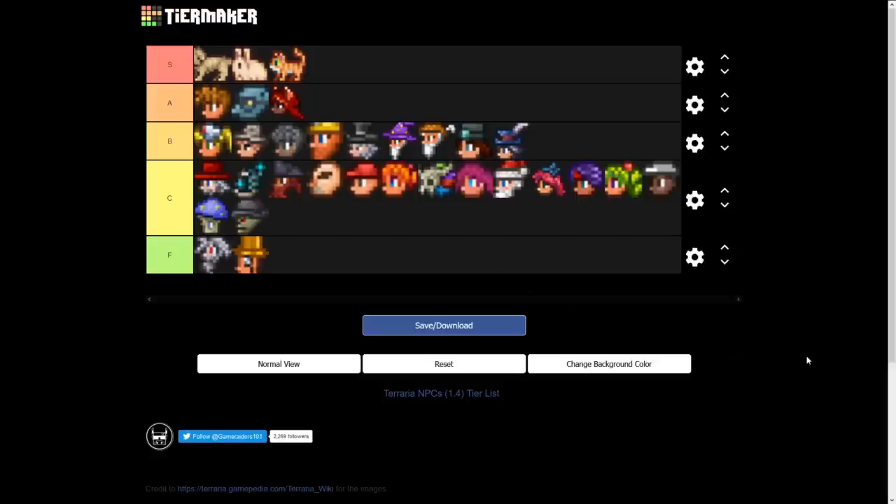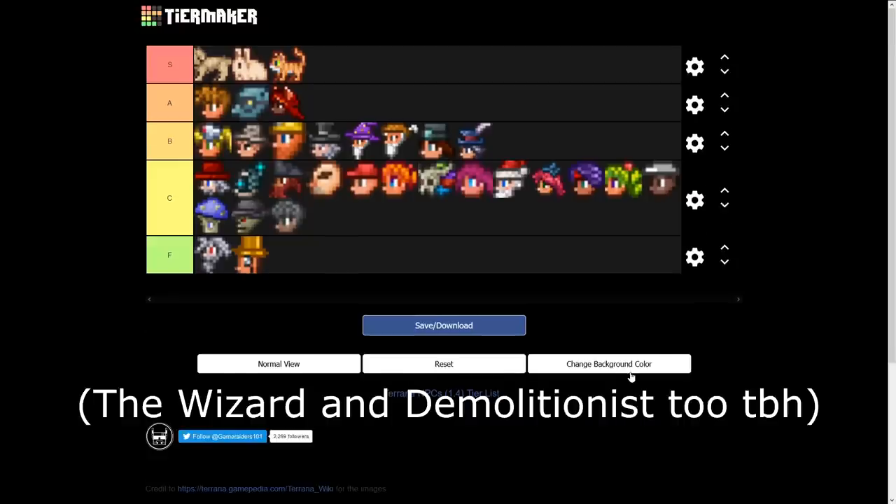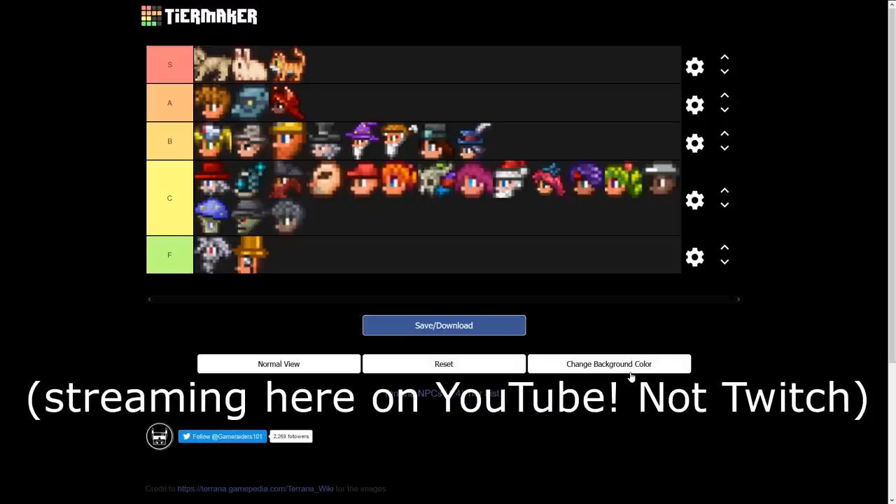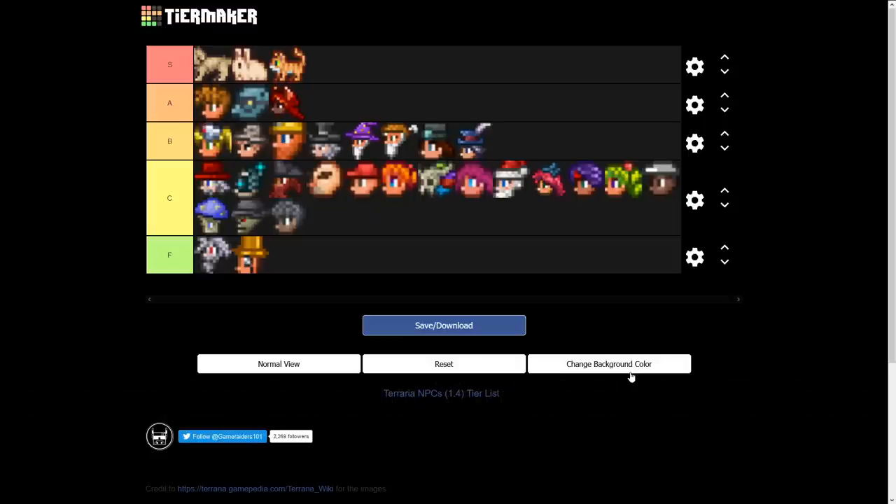Looking at the list, I have nobody in A tier, so let me do some reorganization. There's my official list. I tried to categorize by usefulness — a couple NPCs can be moved, like the Arms Dealer probably should go to C to be fair about the other class-specific NPCs. Let me know what you think — send your list to me on Twitter. I added in all the new NPCs and I hope you guys enjoyed.